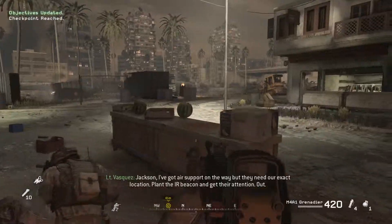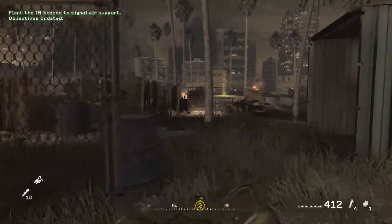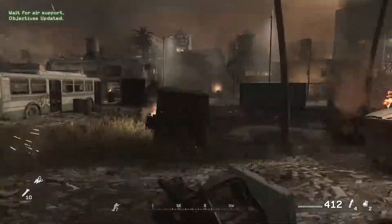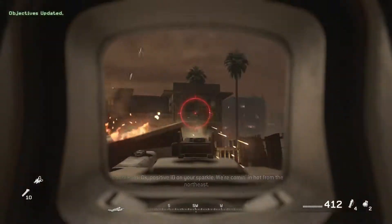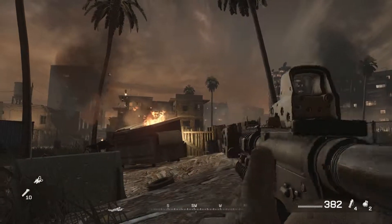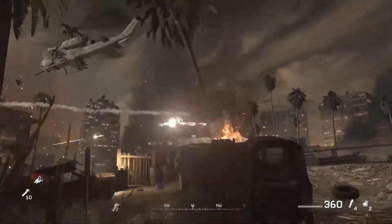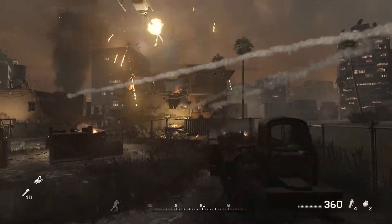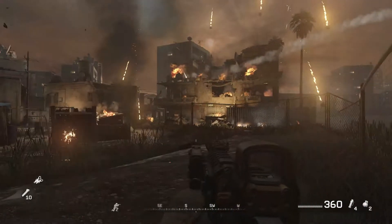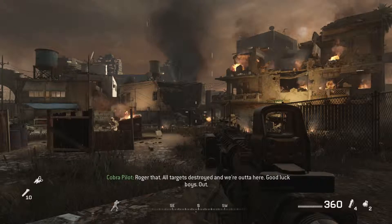Jackson, I've got air support on the way, but they need our exact location. Plant the IR beacon to get their attention. Out. Positive ID on your sparkle. We're coming in hot from the northeast. You guys, you got to look at those sub-kill streets right there. Do you see anyone left down here? Negative. We got him. Roger that. All targets destroyed and we're out of here. Good luck, boys. Out.